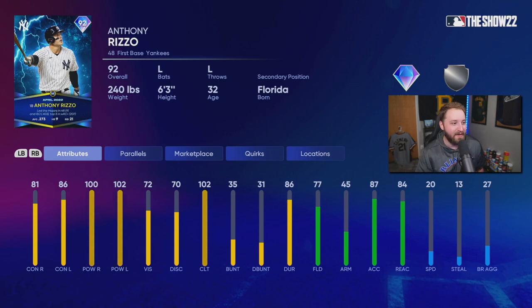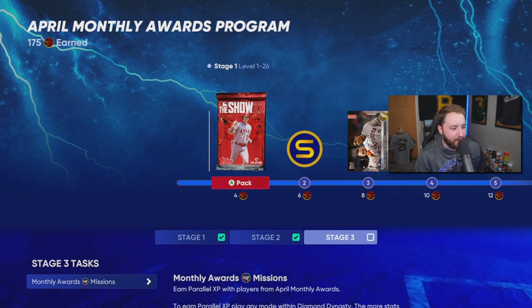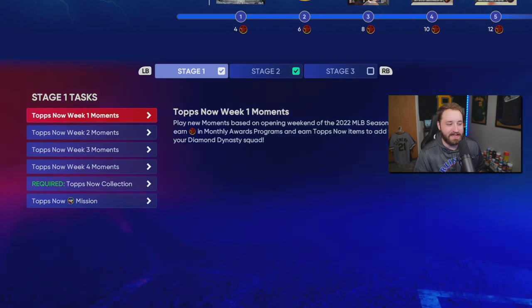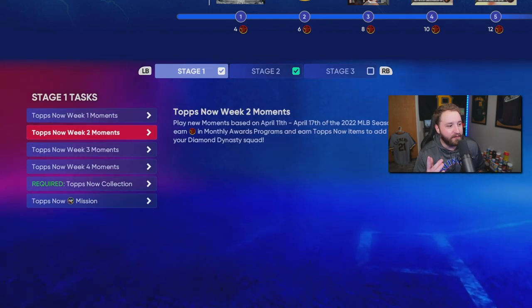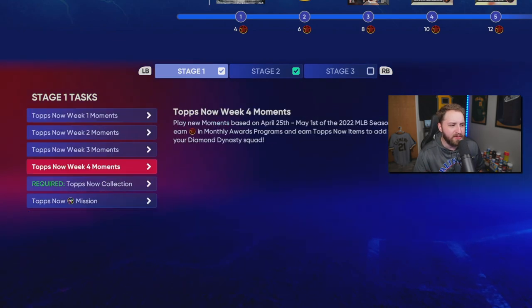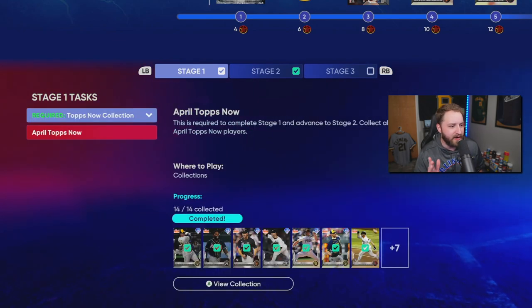We do have Anthony Rizzo and we need to do a little gameplay with him, but before we get into that I want to go over everything I did to get this card. There are literally four sets of moments you can go through and they don't take that long — the moments really aren't that bad at all. There's also a Topps Now collection.